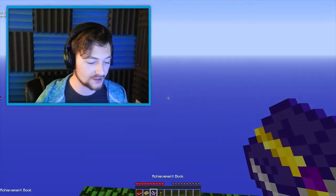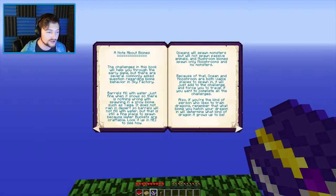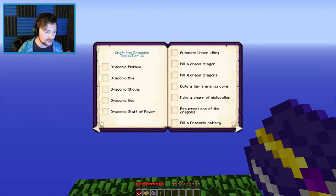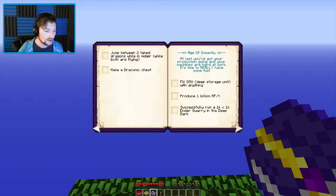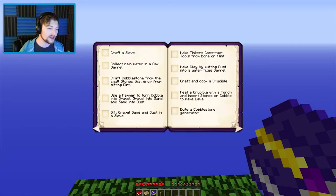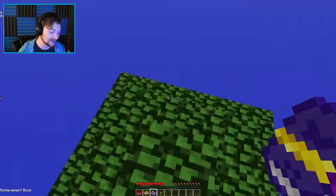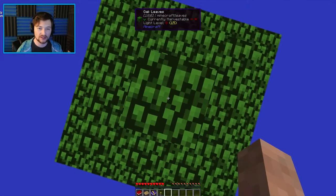Without further ado, I will get started. There is an achievement book here that runs you through various ages, starting with the Wood Age and ending in the Age of Insanity. We start in the Wood Age because, of course, we start on a tree on top of a single dirt block. So you can imagine how difficult it can get from here.